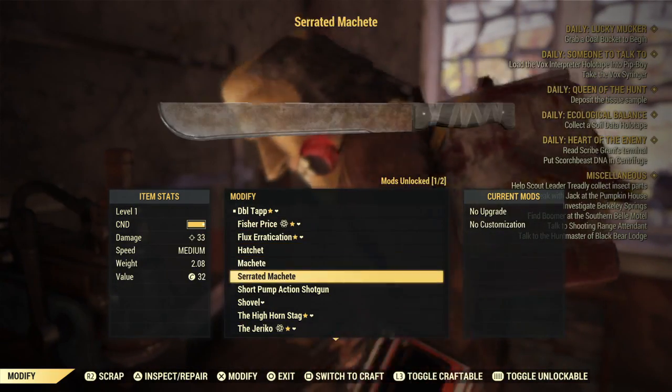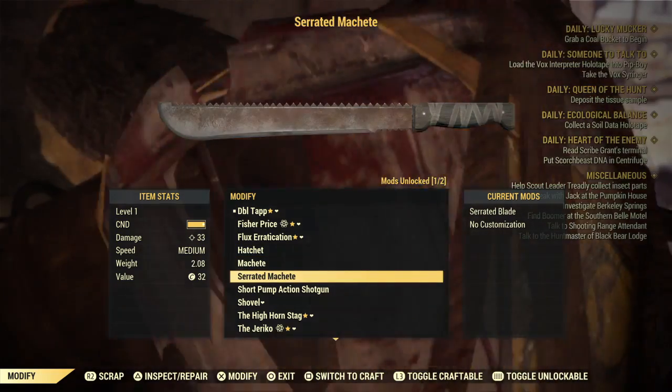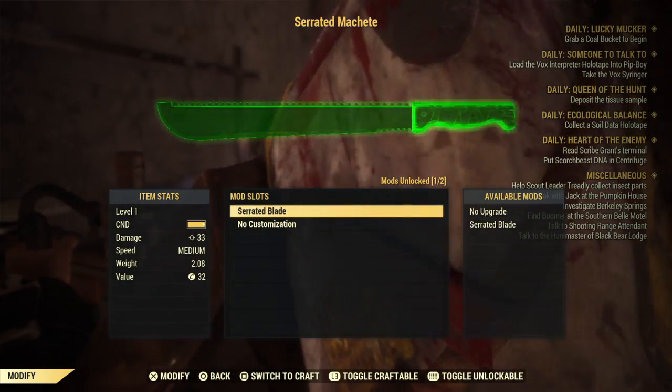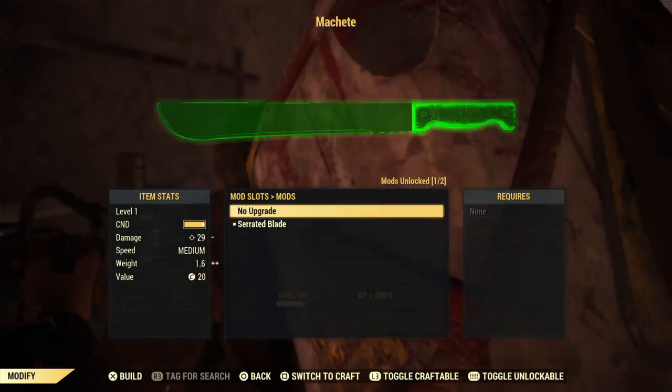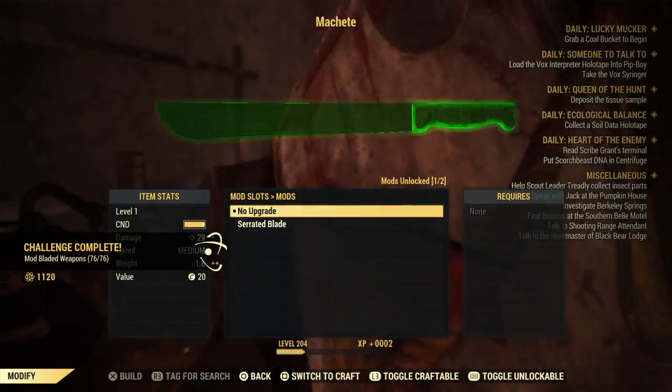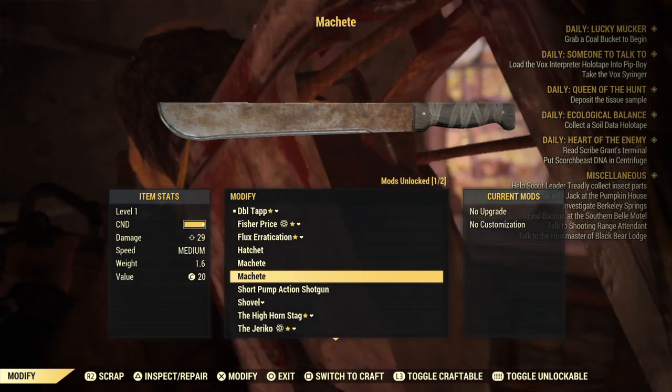Naturally, after the blunt modded weapon challenge, it's going to ask you to do an edged modded weapon — basically a blade. I did the machete, going between serrated and regular, again at half the cost. That was able to pop pretty easily.